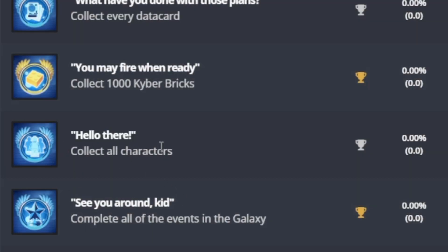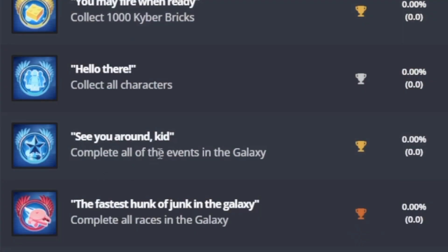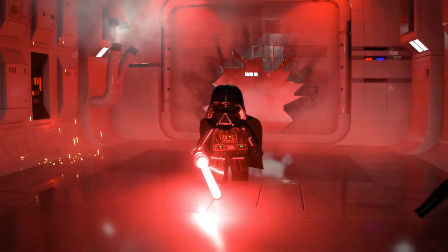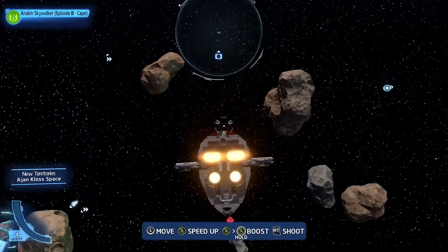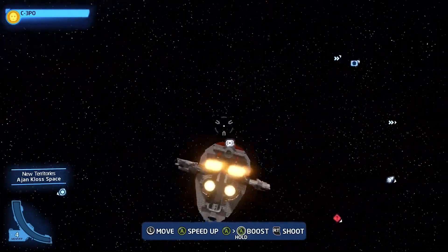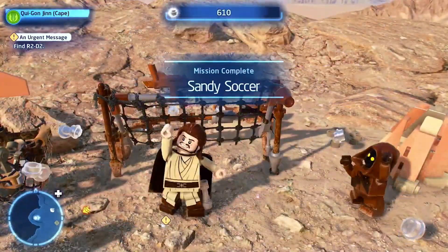'Hello There!' is collect all characters — that's a great name for that trophy, and definitely one everyone's going to try to get. 'See You Around, Kid' is complete all events in the galaxy — every single event on every hub world, which looks like a pretty rare achievement. 'The Fastest Hunk of Junk in the Galaxy' is complete all races. 'Do or Do Not, There Is No Try' is complete all galaxy challenges — I'm not sure what the difference is between galaxy challenges and event challenges.